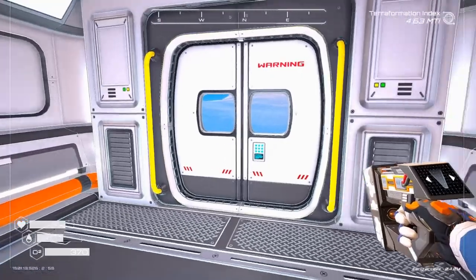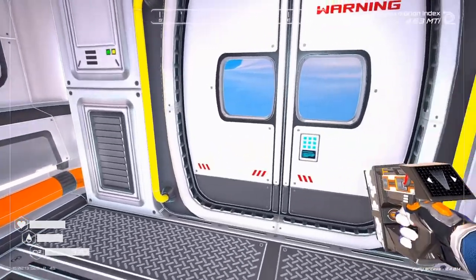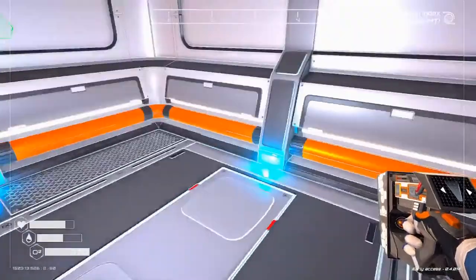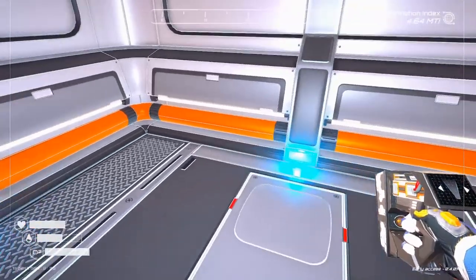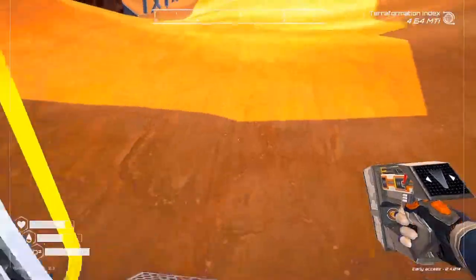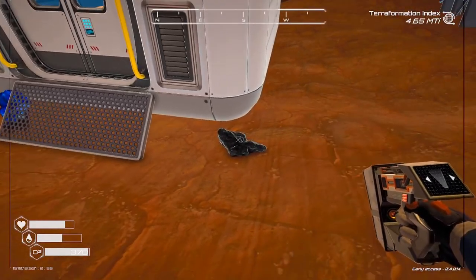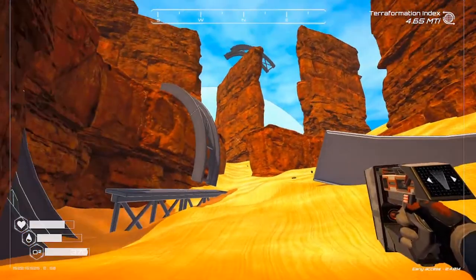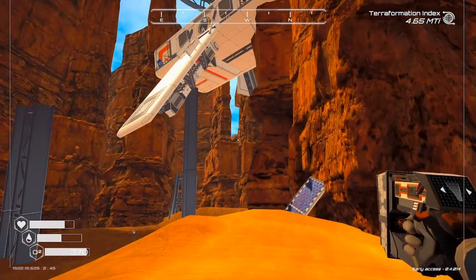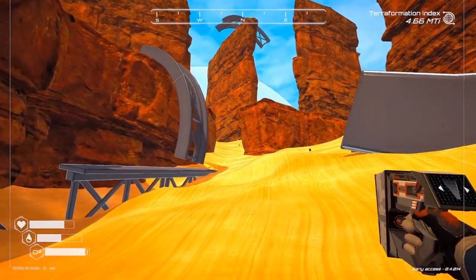Hello, welcome back to Planet Crafter. We are sitting here in our little module. I need to find some iron so I can make a couple of chests. I don't see any — I'll probably pick up some iron. Now we've got to figure out how to get up to that ship — that ought to be fun.